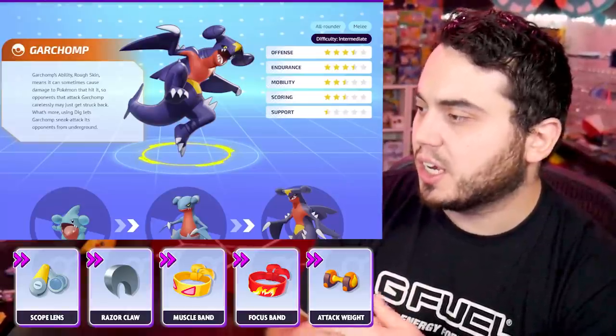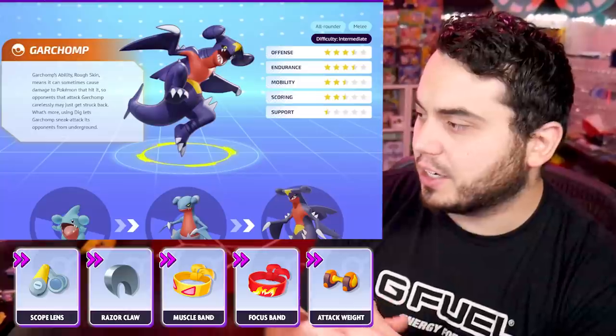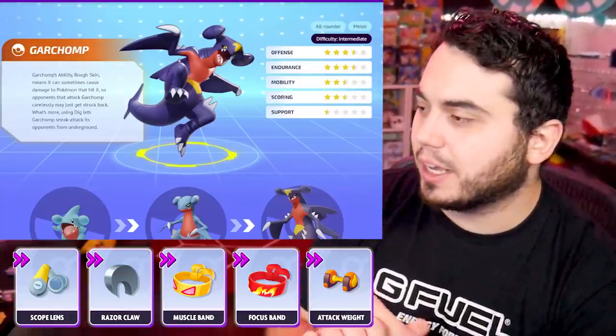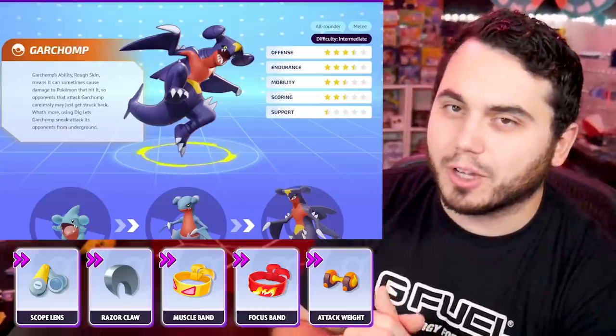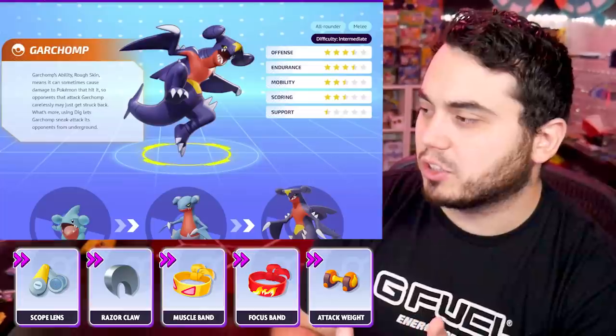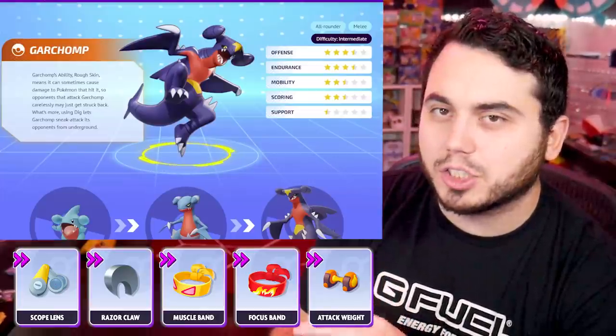Muscle Band, Focus Band, Scope Lens, and Attack Weight — you could argue Attack Weight early for lane gain. And if you're running Attack Weight, you're probably going to want Scoreshield. But generally speaking, I would probably stick to Razorclaw, Muscle Band, Focus Band, and Scope Lens as your core items for Garchomp.